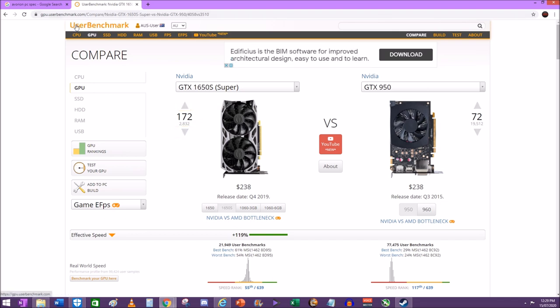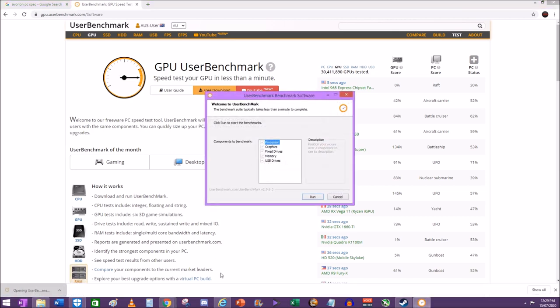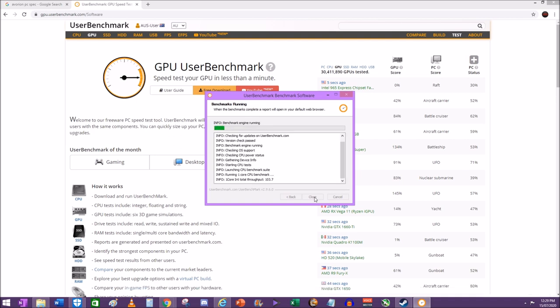If you come to UserBenchmark and run a benchmark - hit free download - what this does is it's a GPU benchmark I use to find out if my components are running properly and working together, and to see where my components sit on a score compared to other people with the same components. It's quick, just a couple of minutes. I am recording so just take that into account when the benchmark presents itself.